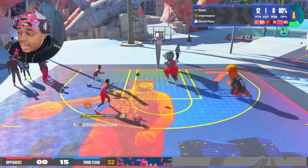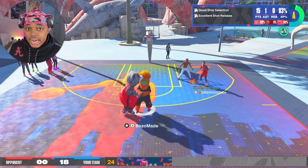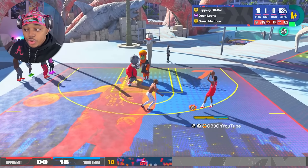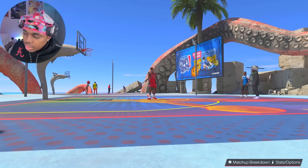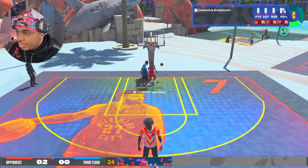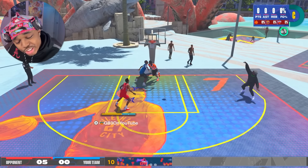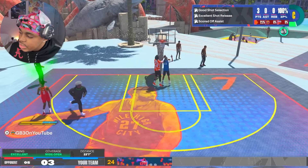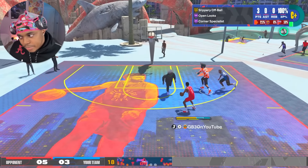Said's gonna be open - he has a 90 standing dunk but he actually missed it, the meter went by really fast. He's new to having such a high standing dunk. They try to ISO me but I'm not a defensive liability. I have a 91 steal with interceptor gold. Said hits me back and it's going in. I made sure to get all my hot spots - this is actually the only build I have with every single hot spot, even in the paint, because I do floaters with this build.